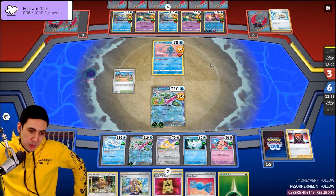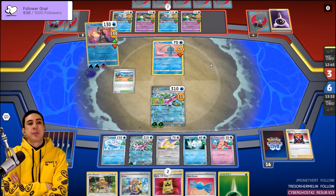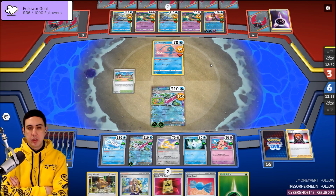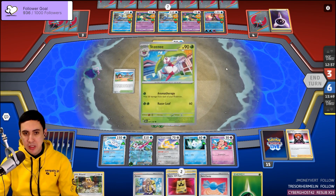Iron Valiant's pretty strong — Iron Valiant and Entei. Place some damage counters, give him the business. Jolteon VMAX getting a look in again is pretty interesting too.